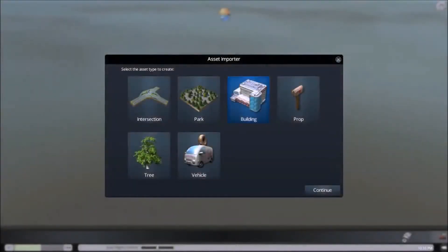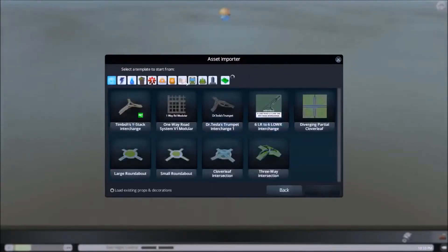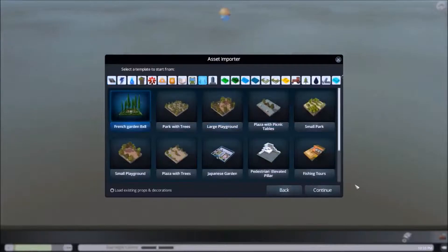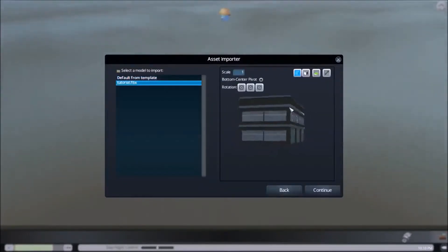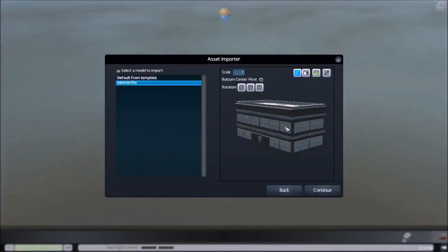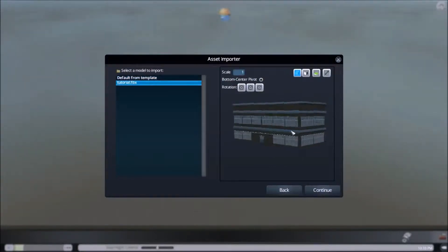Just loaded up the game and we're in the asset importer. We're going to click 'building' and test this asset out, double-checking all the texture details. We'll click a random asset for testing purposes - going to do the French garden again. Here's our asset with a few of the details we've added.